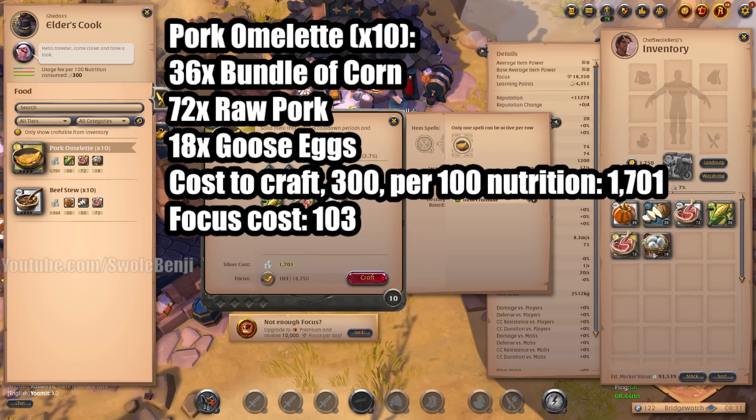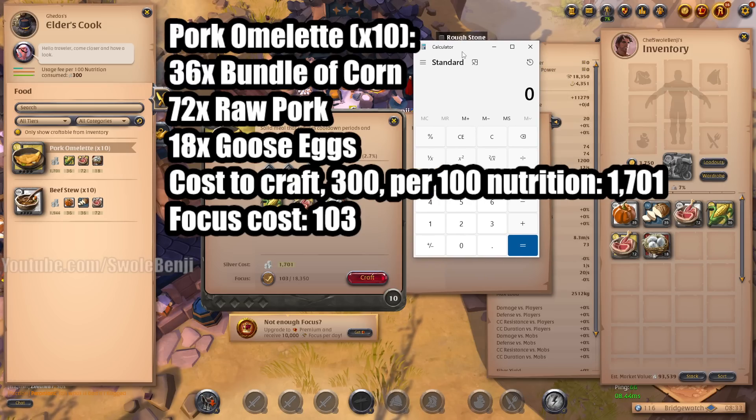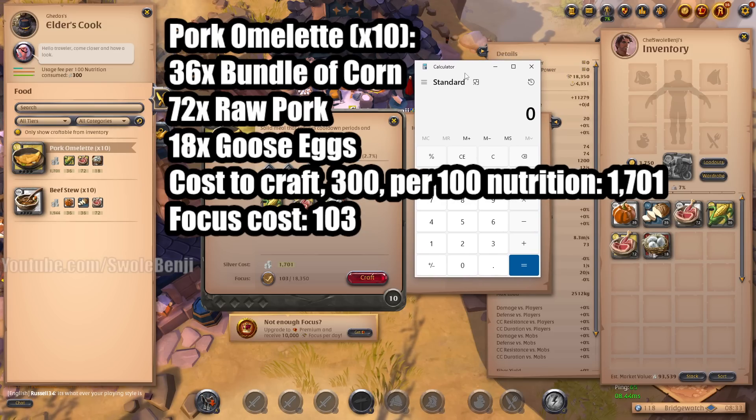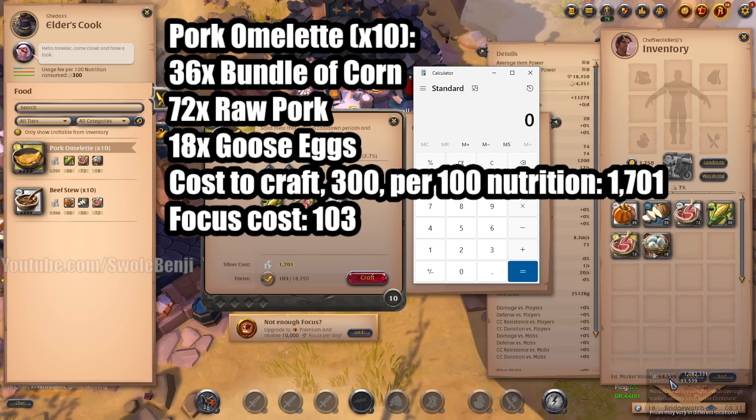The next metric we need is a little harder to see, so let me pull up a calculator. What we want to do before we craft — and again, this is the simple way, not the advanced way — is mouse over your ingredients in your inventory down to your estimated market value. We're going to type that number in: 93,539. We'll copy that number for safety.